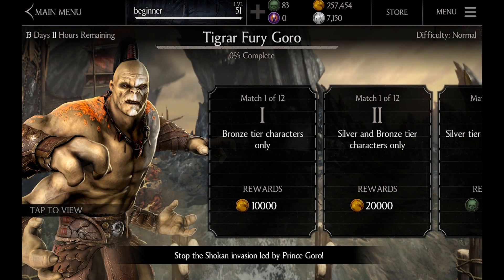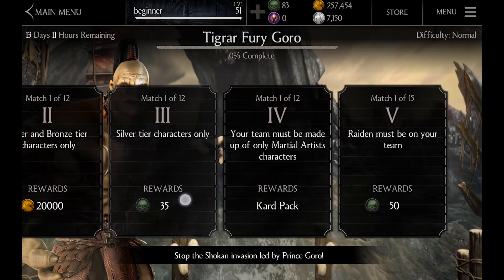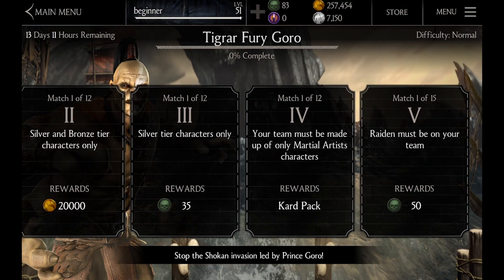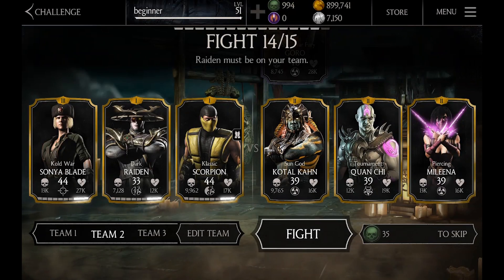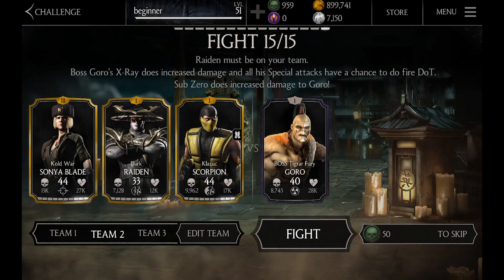Welcome to the Tiger Fury Goro challenge preview! Raiden is almost as bad as Melina was for the Tremor challenge, but there are three Raidens in the game: Dark Raiden, Thundergut Raiden, and Diamond Raiden. As you can see, this challenge is a little bit different — you are allowed a helper in your boss battle.